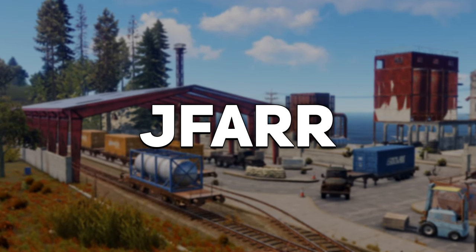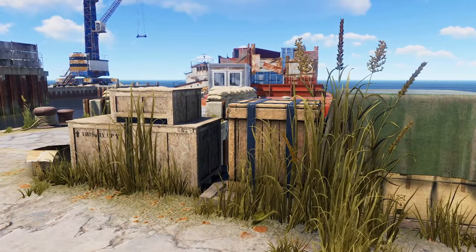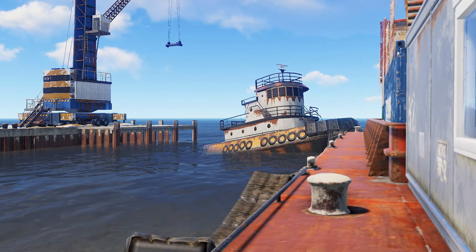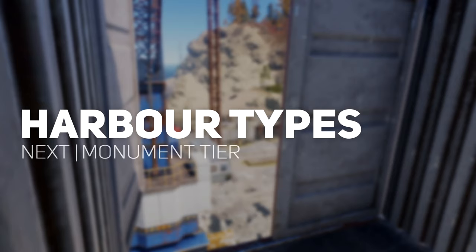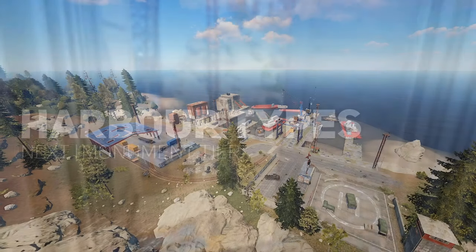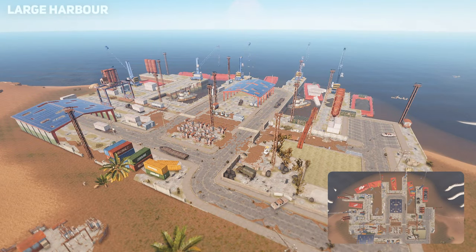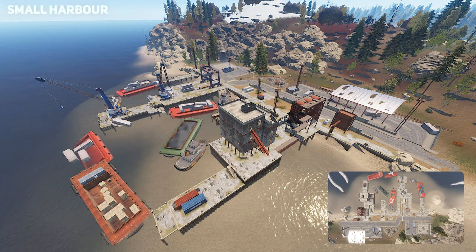Hey guys, Jafar here. This video will be focused on the harbour monument and will include the different loot, layout and features the harbour monument provides. The harbour can obviously only be found within the coast of Rust and comes in two different variations, which includes the large and small harbour.